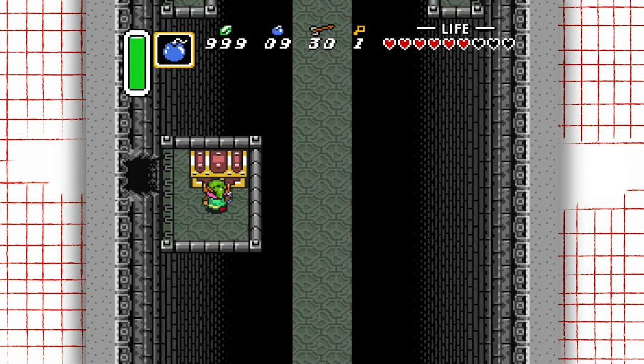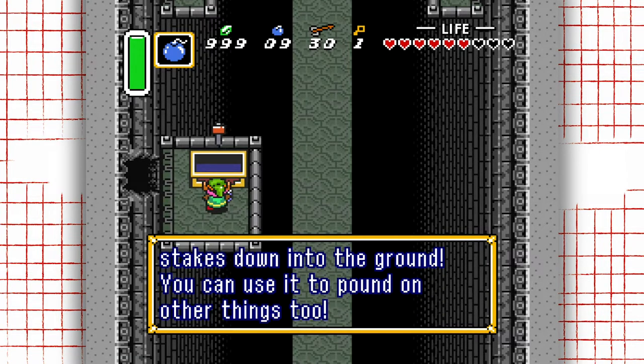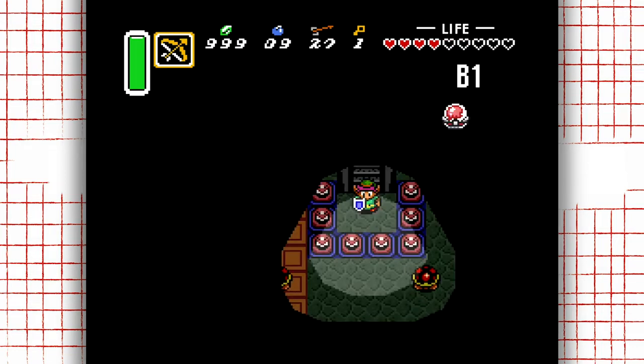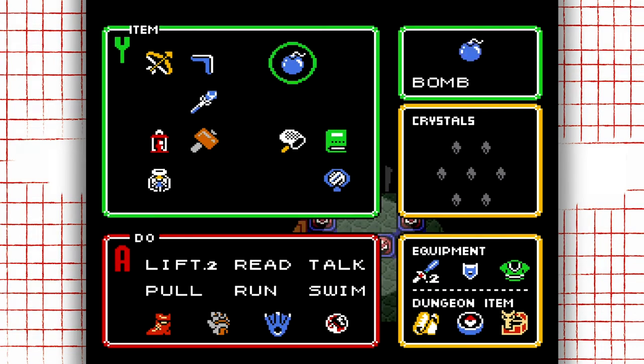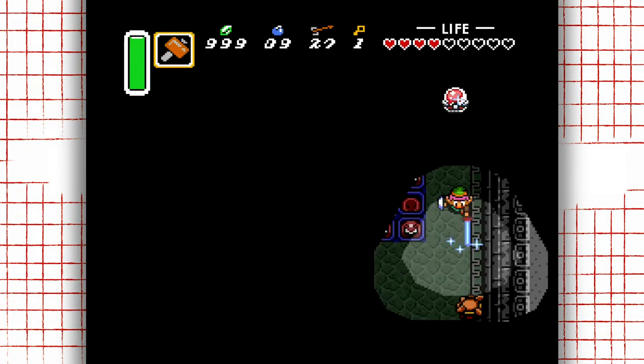The use of the big key and big chest make it so much more exciting to obtain those important new upgrades and items within each dungeon, and you know immediately that whatever item you just obtained is almost certainly going to pertain to some aspect of this dungeon, whether involving puzzles, combat, or travel.